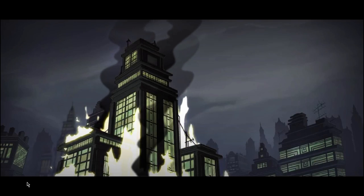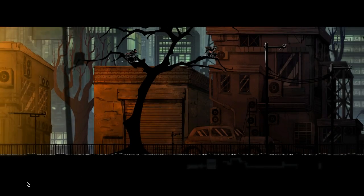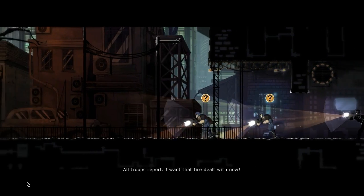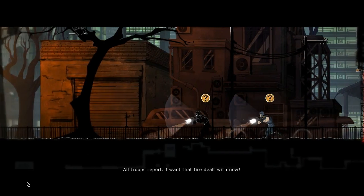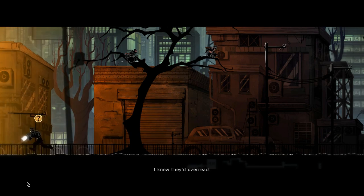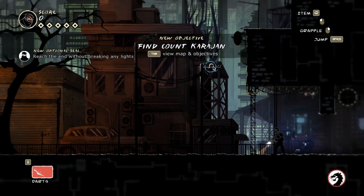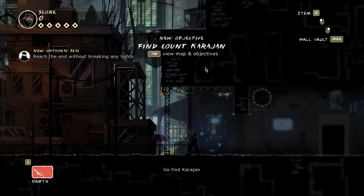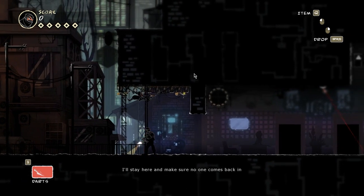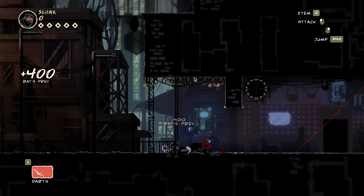Hello ladies and gentlemen, welcome back to our Let's Play series of Mark of the Ninja. Last we left off we just burnt down the tower as a distraction, and now we must sneak into Hessian Tower. Our objective is to kill Count Karajan, and we're gonna do that as a super ninja.